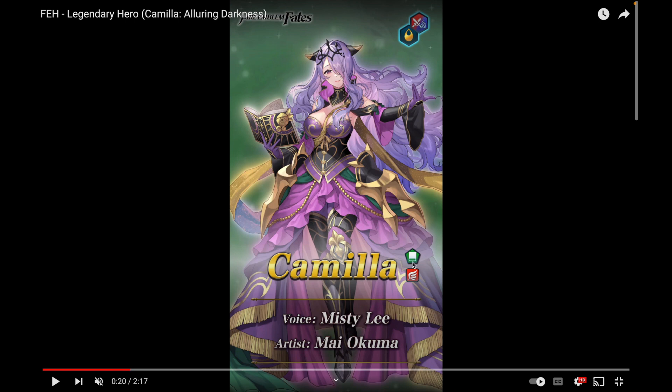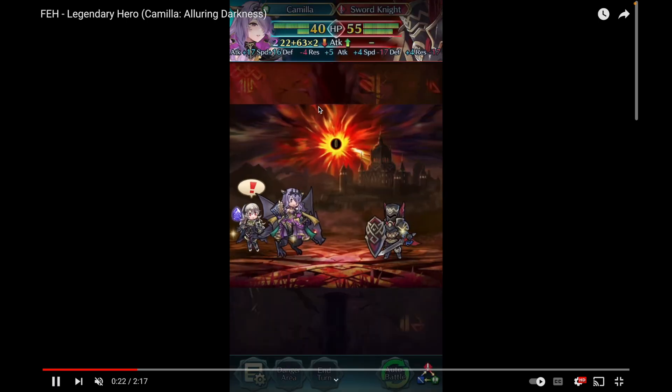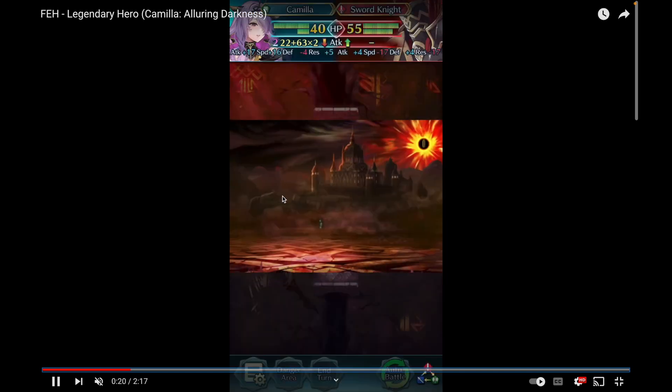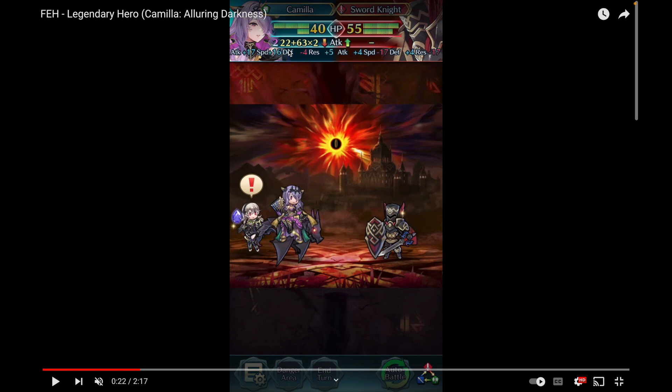She is a green tome flyer — actually her second green tome flying version after her spring version — and she's a water pair-up. I'm not a huge fan of Camilla at all, but I do like this alt in terms of design. She looks great; the dress is cool. She's also actually pretty strong, stronger than I thought at first glance. You can already tell by the battle forecast — look at how much damage she's dealing to this sword knight, already doing 22 damage for free before doing anything. We're familiar with this thanks to Flared Sparrow and Occult Strike.